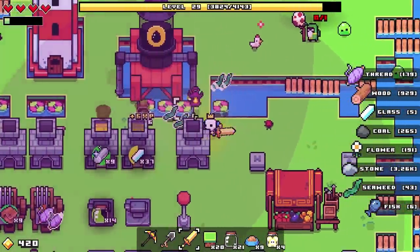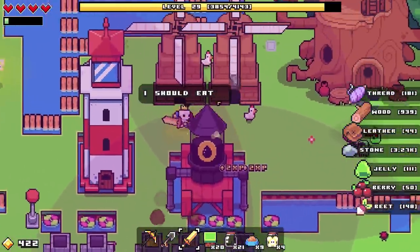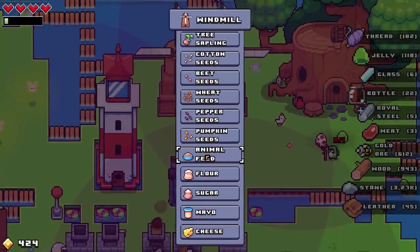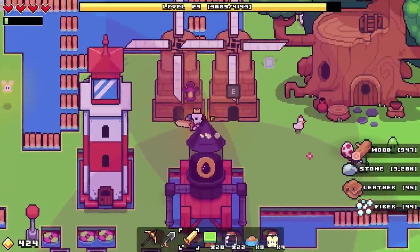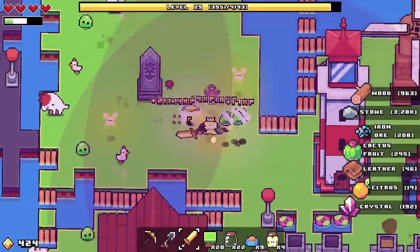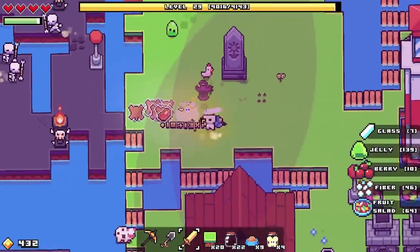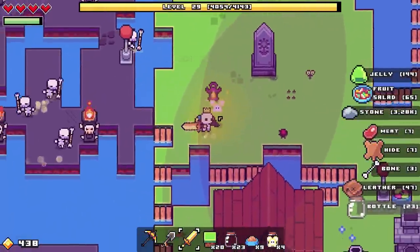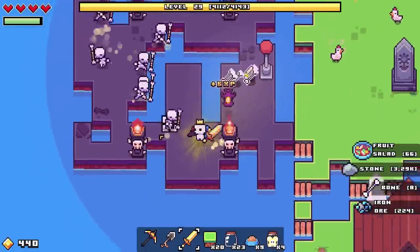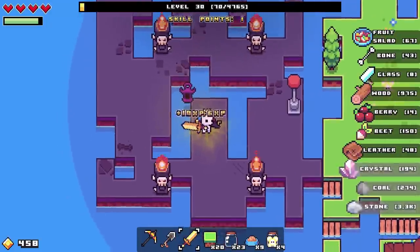We should probably pop down some more lighthouses and see what we can do with that, but for the time being things seem to be okay. Look at all that slime — marvelous! Sorry, chicken, that was completely an accident. We do want lots and lots of fruit salads — always with the fruit salads. My lord, there are quite a lot of skeletons over there. We need a lighthouse over here so badly, there is so much stuff to gather.